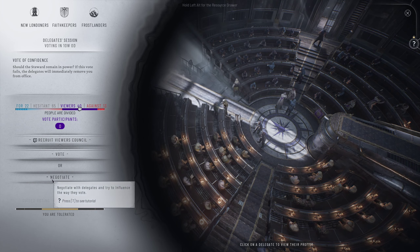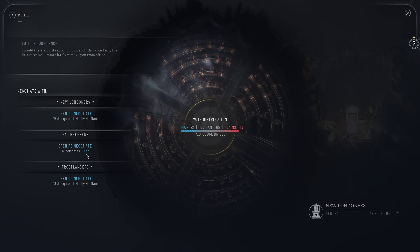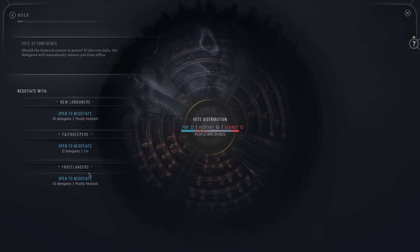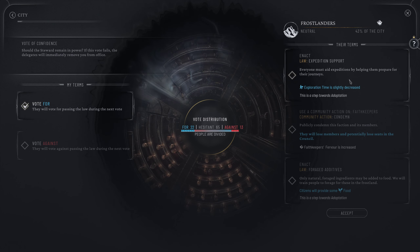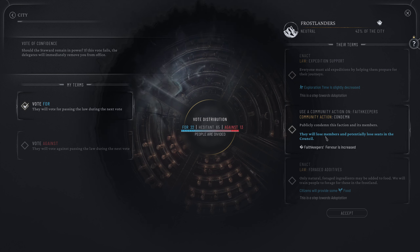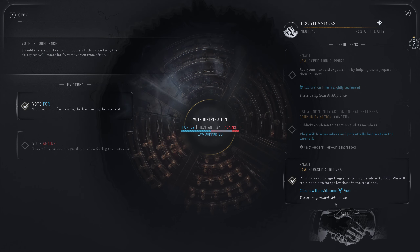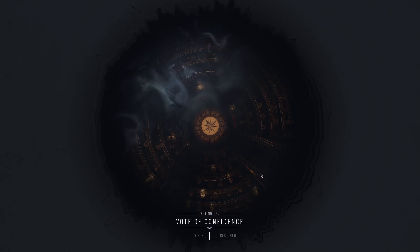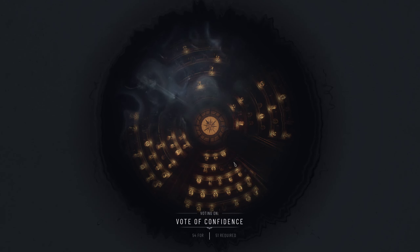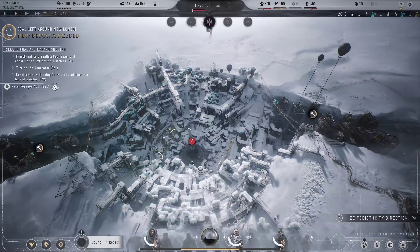We need to make sure we've got the votes to stay as Steward. The communities of New London have to accept you as their leader - be careful, if you fail this will be the end of your rule. Looking at the Frostlanders - they want expedition support, or we could condemn the Faith Keepers, or get foraged additives where citizens provide some food. I like that one - let's accept it. We now have enough support. Vote passed - barely even needed to do that, people love us even though the heating's off.